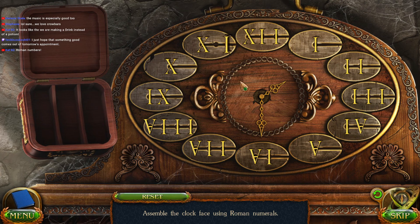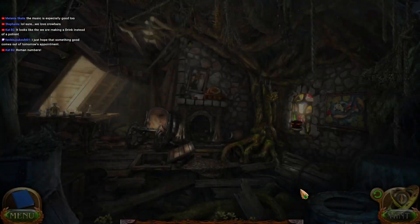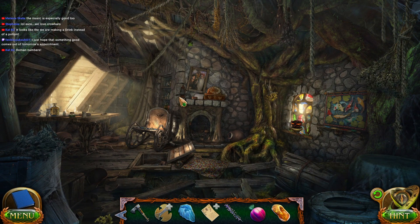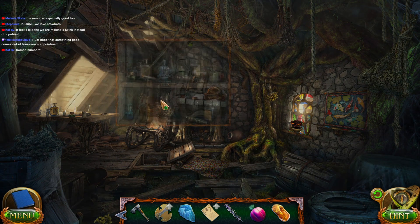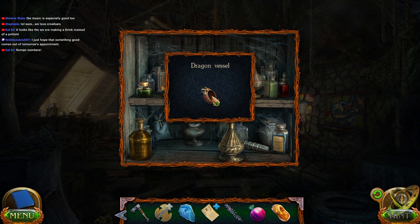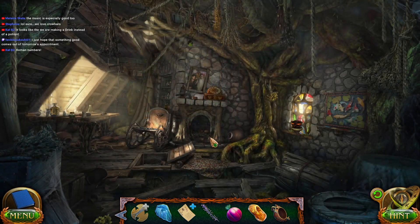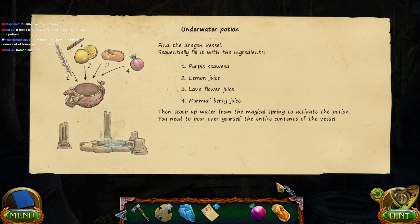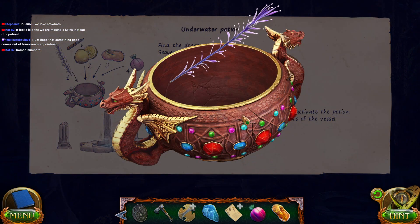Looking good. Yay! What opened? Oh. There's that dragon pot we needed. Dragon vessel. Very nice. So let's... Oops. Okay. Put that in first.